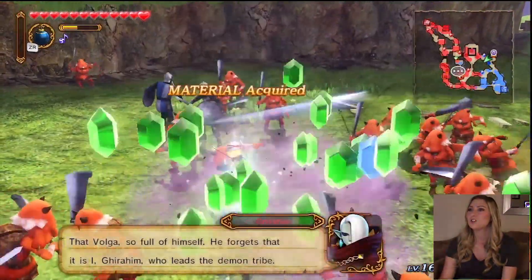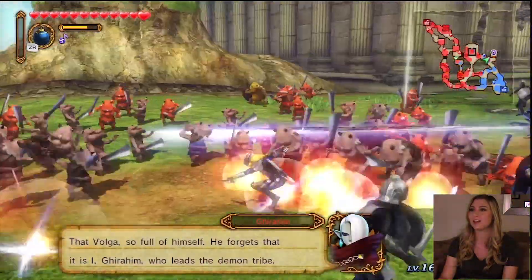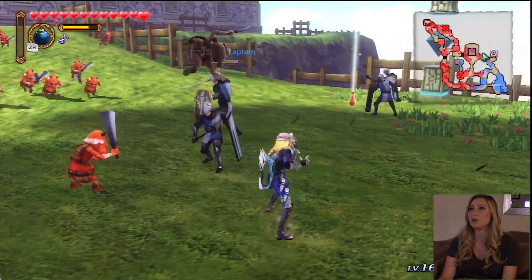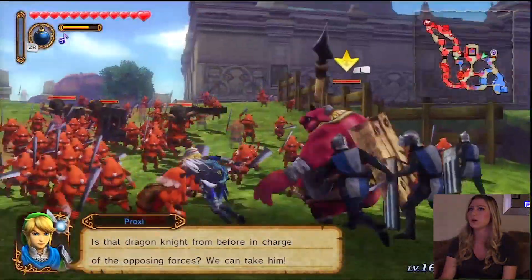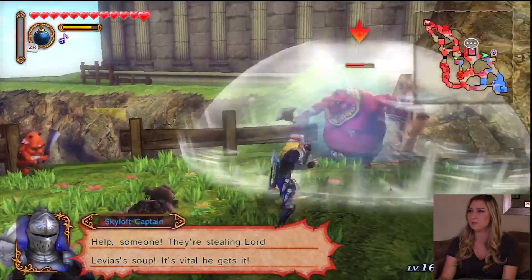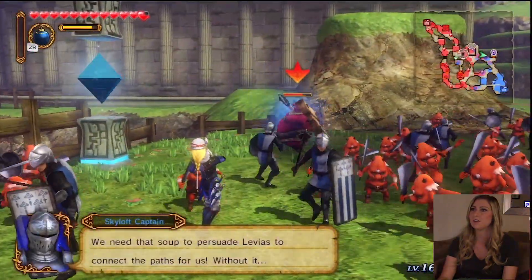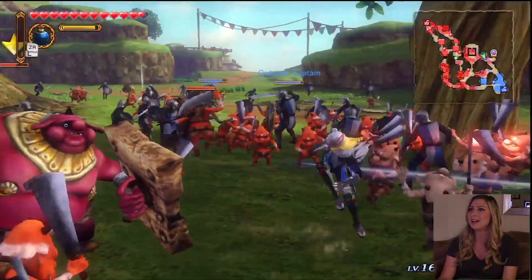I love Sheik so much. She has the coolest combo attacks, I think, out of everyone so far. I'll show you some of them here in a minute — well, that was one of them. A combo that she has that's really fun is XXYY, if you're not getting attacked. XXYY, that's a good one. There's also YYXX.